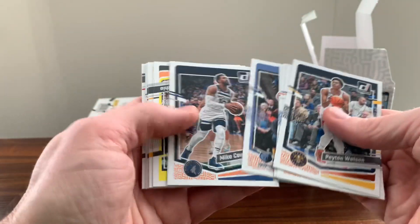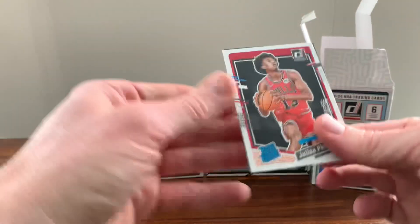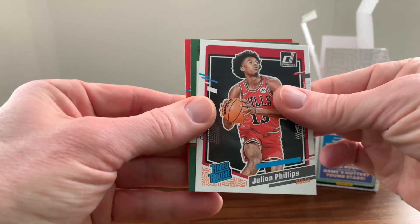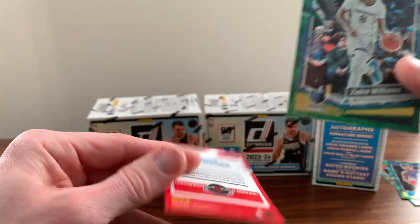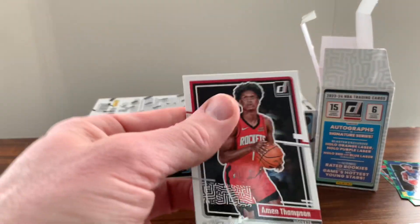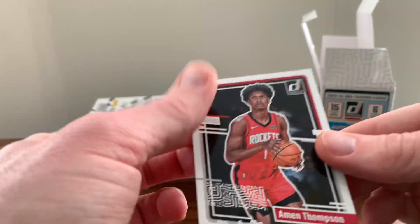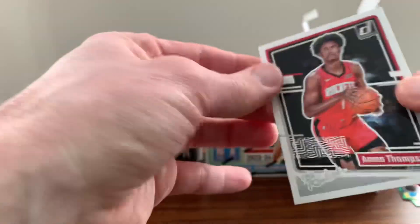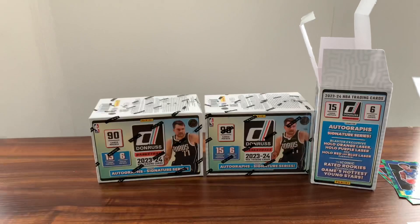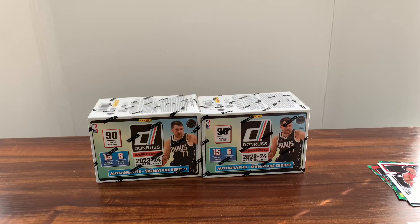Starting off Peyton Watson. We've got a Julian Phillips. Zaire Williams. And The Rookies — Amen Thompson. So apparently, this is the Amen Thompson box. That's interesting. Gonna move on to box number three here.